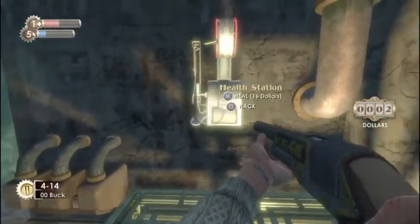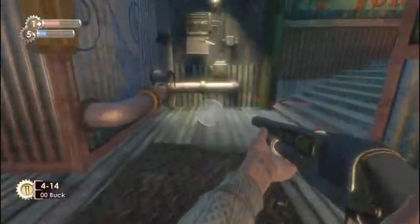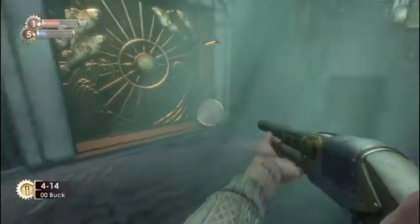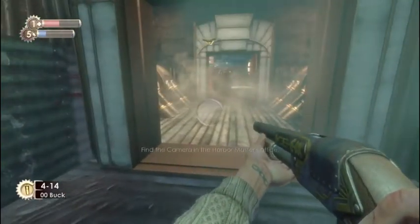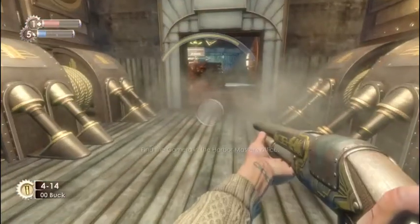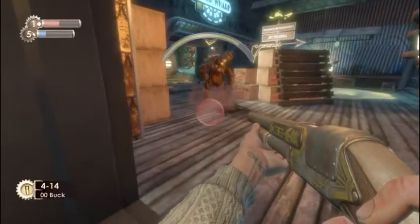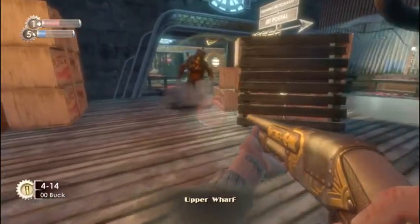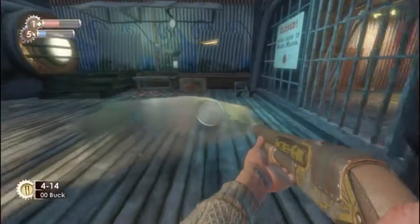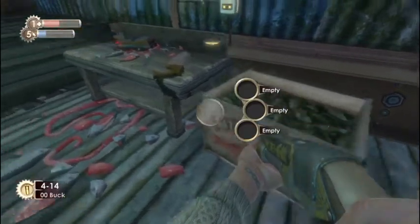I hear him though, he's close. That's a health station. There's a bomb there. Big daddy's on the other side of this. There's the big daddy right there. There's no little sister with him though, so I'm not gonna mess with him. I'm not gonna waste my ammo — wasting ammo would be bad.